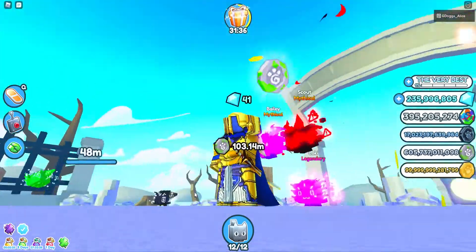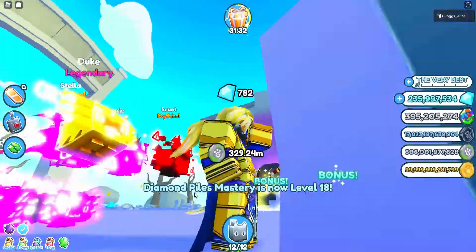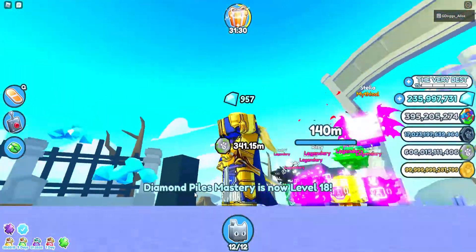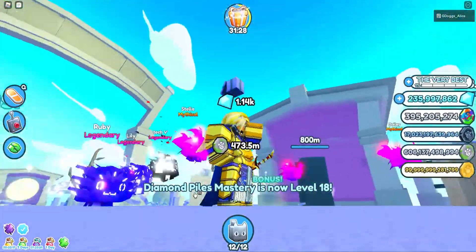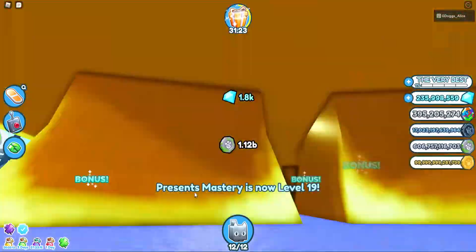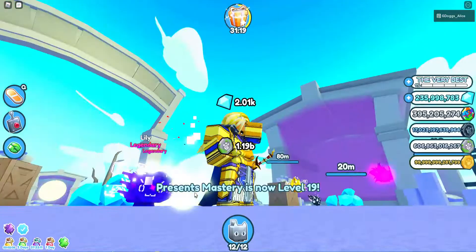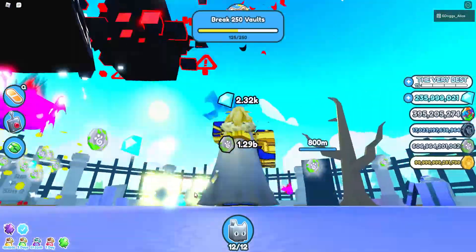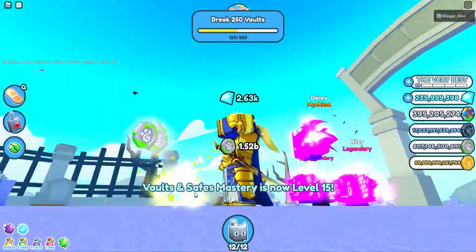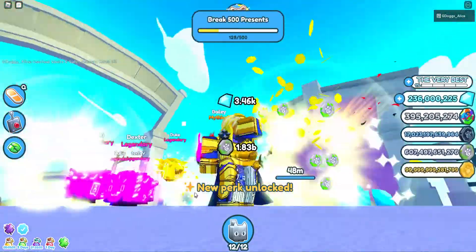Just hold this button down. One of the arrows doesn't work — it doesn't matter which one it is. Sorry, my English is so bad right now, I don't know why. But yeah, this is how you will complete every single thing. Oh, I just got a perk unlocked!